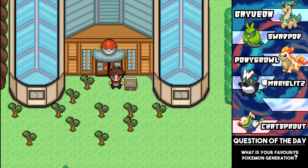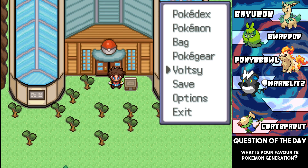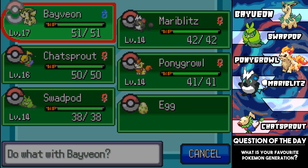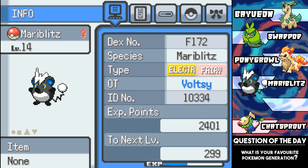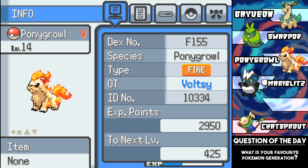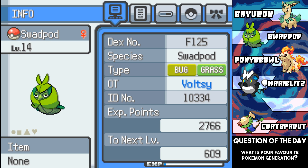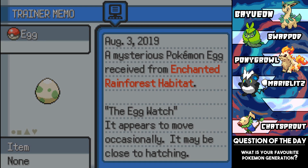Welcome back heroes to some more Pokemon Fusion Generation 2. Last episode we came to Laboratory C where we found a bunch of fusion Pokemon, had to solve a puzzle, and our team is looking pretty good. Our Chicka V evolved into Bayveon - we could have got an ice type version, like a grass ice, but I'd rather have the pure grass because it looks amazing. I've got Mardi Blitz, the Meryl and Blitzel, an Electric Fairy. We still have Chat Sprout on the team for a little bit. I've got Pony Growl - I cannot wait to see it as an Arcanine and Rapidash. A Swad Pod because it has Flash, and then we have an Egg which might hatch very soon.